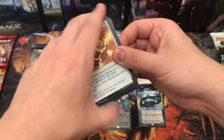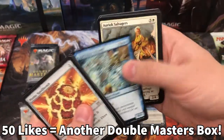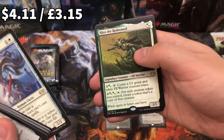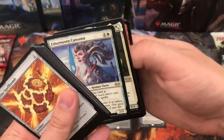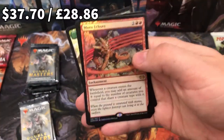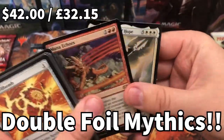If this video on my small little channel gets 50 likes, I'll buy another one of these boxes and do this all over again. Aetherworm Canonist — oh my god, these packs are so good. Reese the Redeemed — wicked card. And there's a foil rare as well — it's a Mythic Mana Echoes. That is a sweet foil. What are these packs?